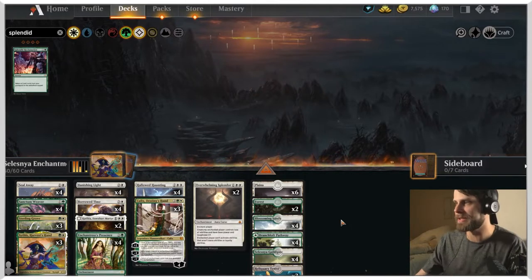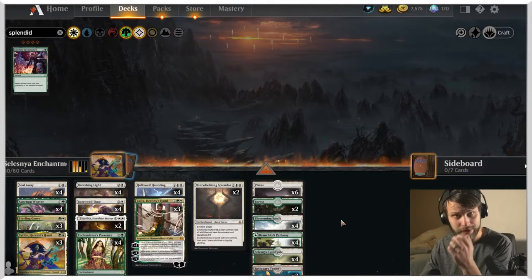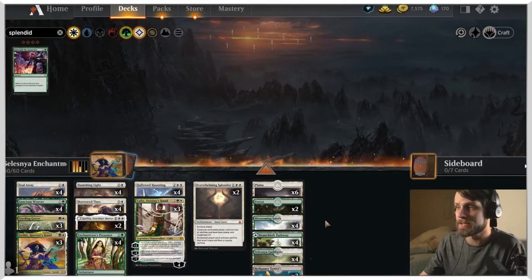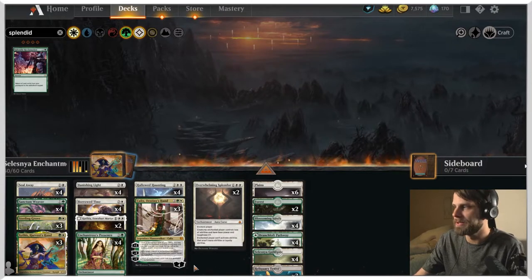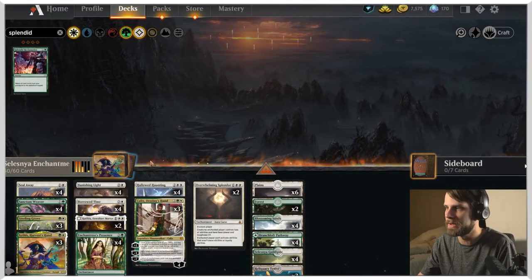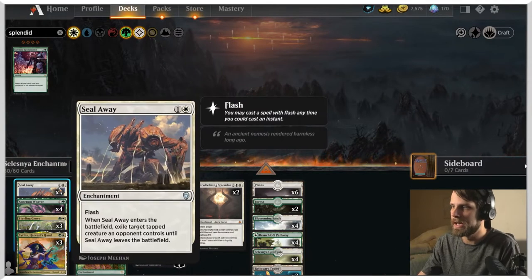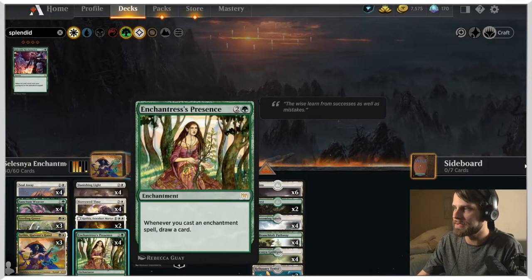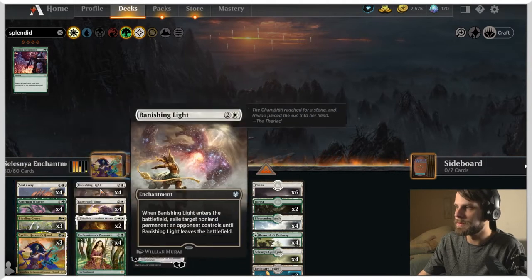This is Selesnia enchantments — it's actually a more straightforward list than most. In terms of creativity, it's exactly what I was asking for, and it's actually very good. The idea is to capitalize heavily on enchantments. We have Sanctum Weaver, which can tap for mana, and Sythis as well as Enchantress's Presence to help us draw cards and push further into the deck.